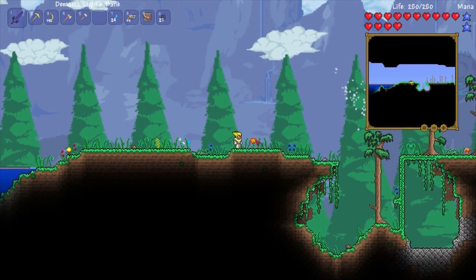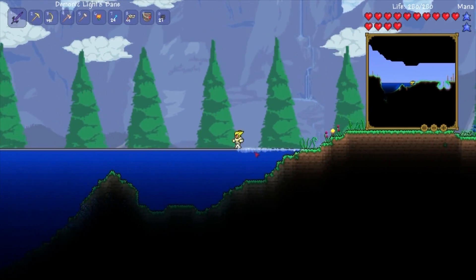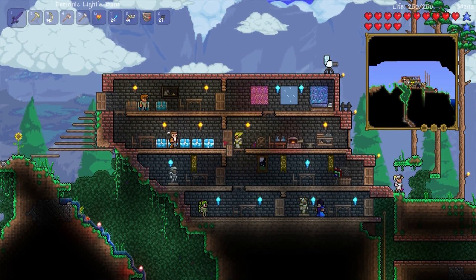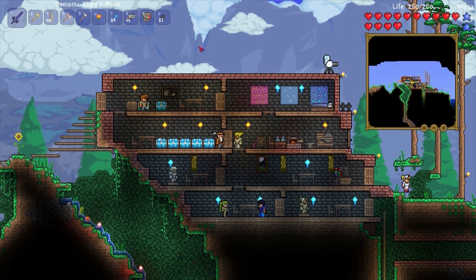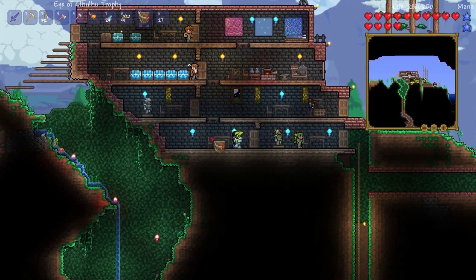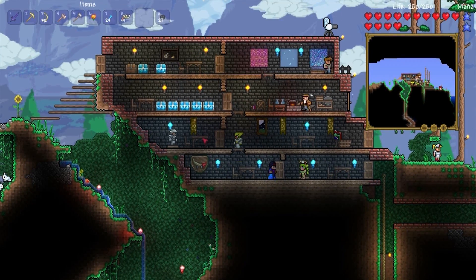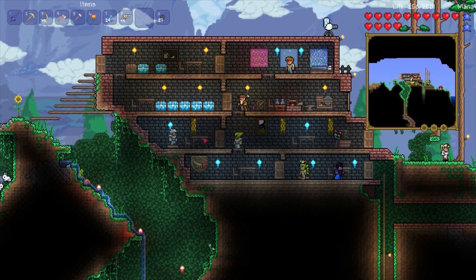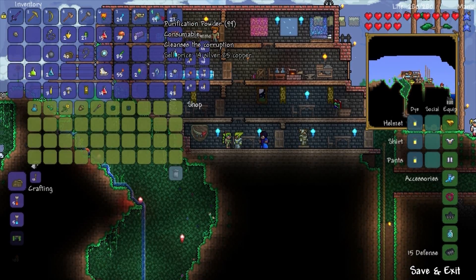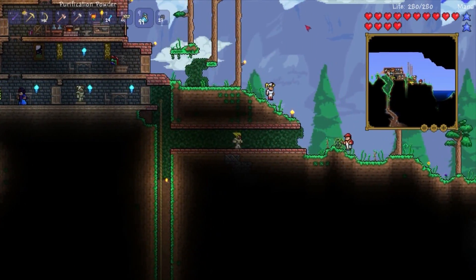There are the yellow marigolds — that's how you get yellow dye. Anyway, when I was out getting stone for my house the Eye of Cthulhu showed up. So I killed him and got his trophy, and we're gonna put it right there. Wow, that's huge — way bigger than I thought it would be. I'm sure everybody plans on making a trophy room, but wow, I thought it would be like half that size.